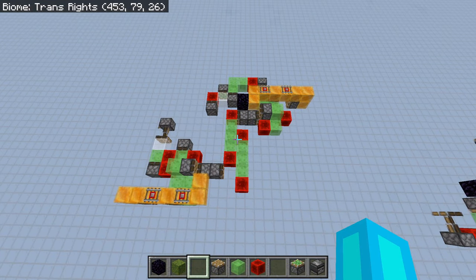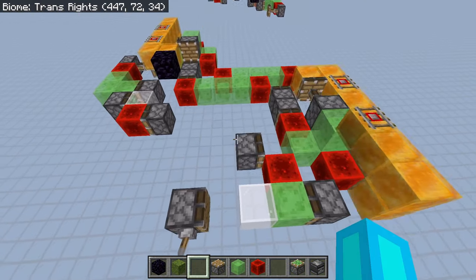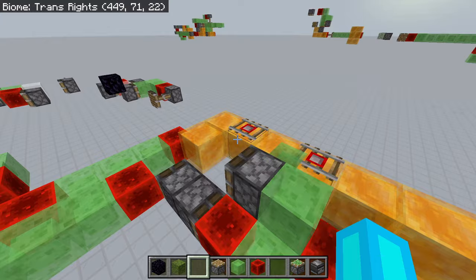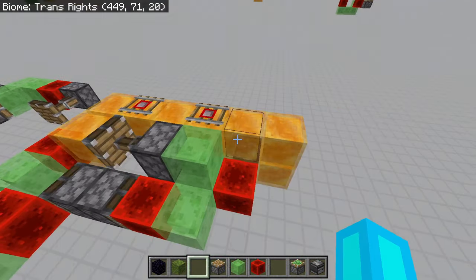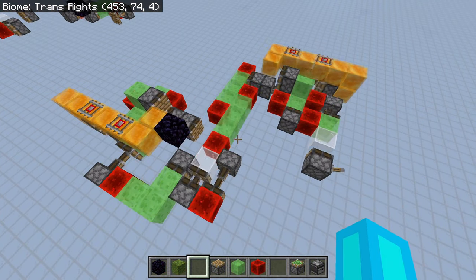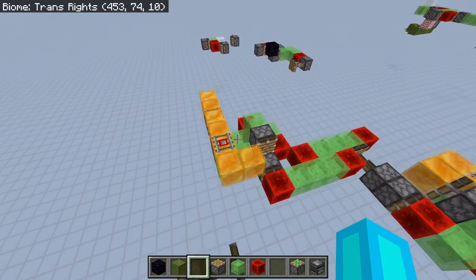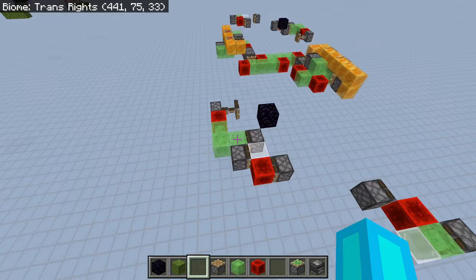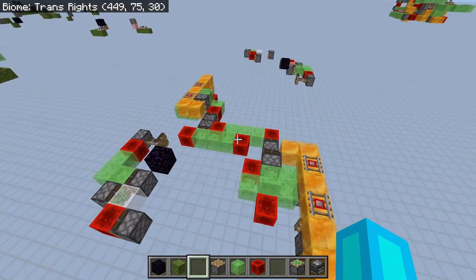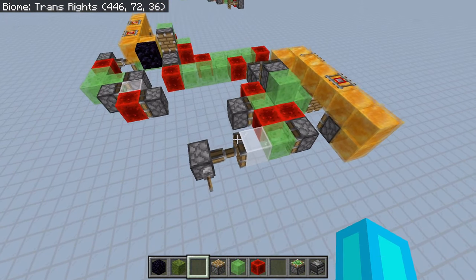So in order to make it perfectly relog-proof, we have to use a push-push engine, such as this one. As you can see, it only uses pushing — the slime pushes the honey, the honey pushes the slime. Though the return stations here have to do some weird stuff to guarantee they always work. And I don't know why, but in this case I made the return stations out of slimestone. At this point I literally just copied it directly from the world that I found it in. But yeah, this does make it perfectly relog-proof.